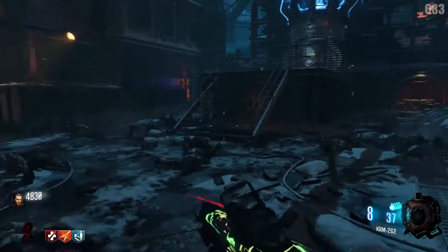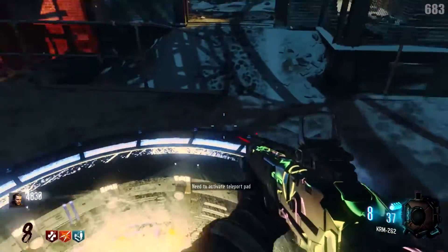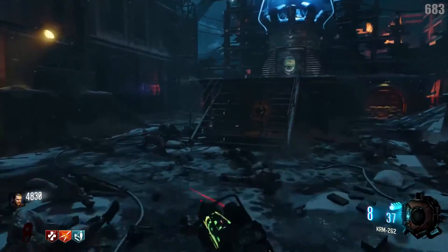Starting here in spawn, you'll notice we have the Pack-a-Punch machine right here when you spawn in. This is where the teleporters all lead. In the spawn room itself we have an RK-5 on the wall here and a Shiva on the wall back there.